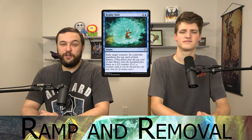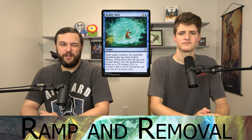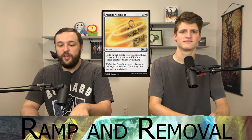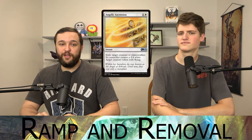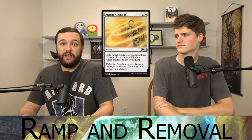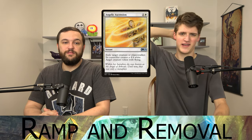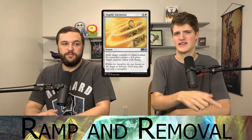Two spot removal spells. Reality Shift is one and a blue — exile target creature, then its controller manifests the top card of their library. Angelic Ascension is one and a white — exile target creature and its controller gets a 4/4 Angel. This is modal: we can respond to a removal spell targeting our creature by turning it into a 4/4 flyer, or remove a non-flying threat and give them a vanilla token. If a 4/4 angel is a big deal, we can always just take it with Inaz.